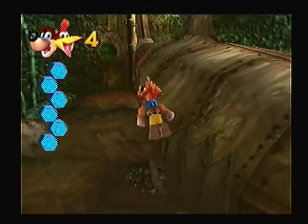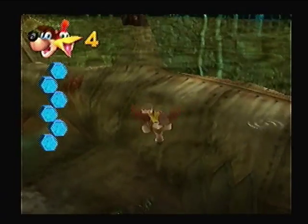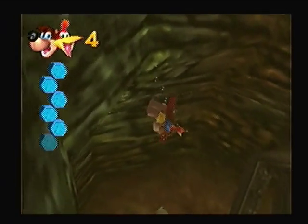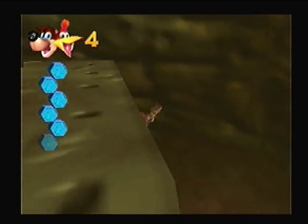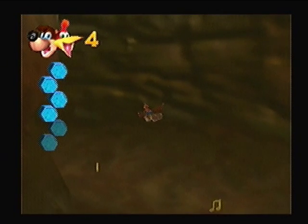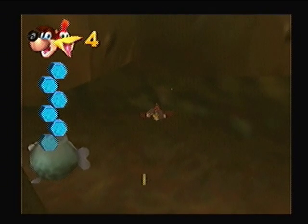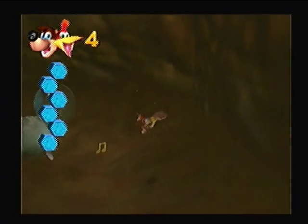Now we're going to go ahead and go under Clanker. This is the part where you can die, so you need to be careful. You're just going to swim straight down — there's a hole right here connected to a chain going into it. Then you swim all the way down. The reason this part is so frustrating isn't even the swimming mechanics — the swimming mechanics are good. It's the camera. You're in tight spaces.